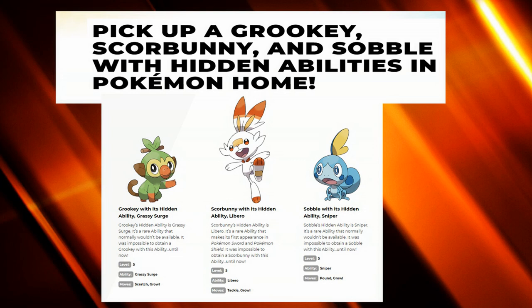Sniper could be very usable for Inteleon as it's one of the few Pokemon that can leverage Sniper with Snipe Shot, but it goes without saying that it's less exciting than the other two. Besides that, they also have G-Max moves, which we're going to cover here.